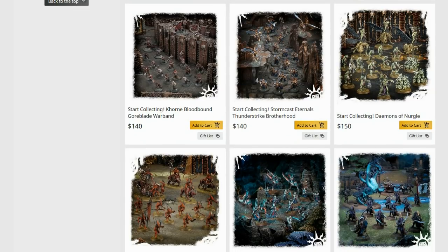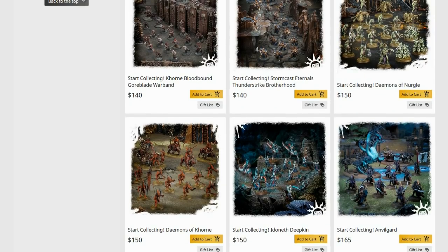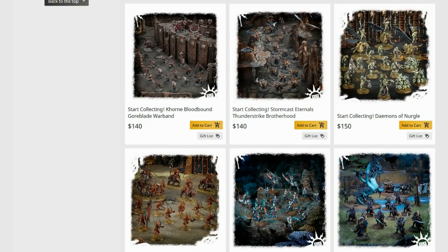The Start Collecting Khorne Bloodbound Goreblade Warband — it's not terrible. You don't need two of it though. Unless you want extra Korghos Khuls, you really just need to load up on a couple of champions and combine it with your Start Collecting Demons of Khorne, which is directly below it. Those two boxes combined together, you'll start getting some real worth out of the army.